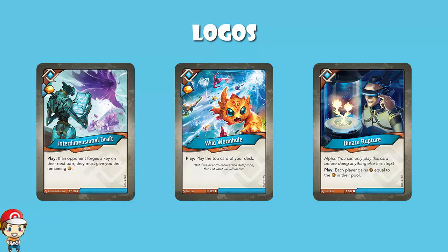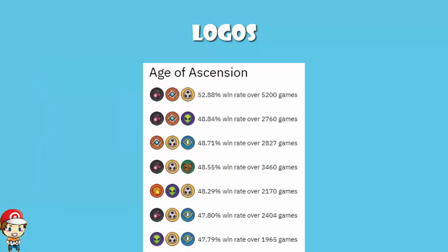So there we go — that is the best house combination in Age of Ascension. And given that we have a whole bunch of data here, that particular combo has played 5,200 games, which is pretty gosh darn good. One other thing to notice is that this combo has played a phenomenal amount of games more than the other combos. To put it into context, there is no other combination which has played more than 3,500 games. This one has played over 5,000 — and it's hard to keep a good win percentage with a high number of games unless you just keep winning.